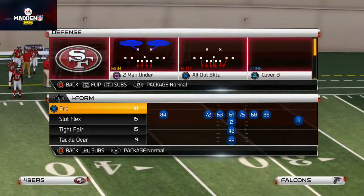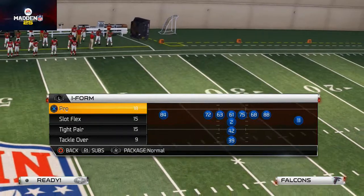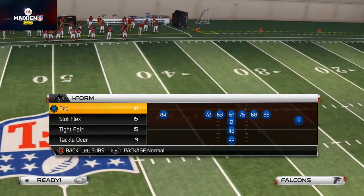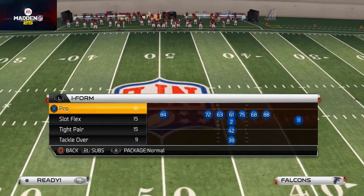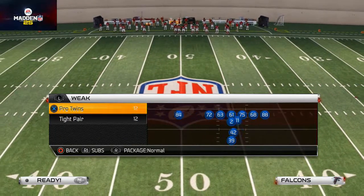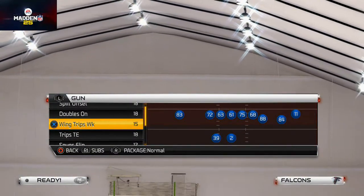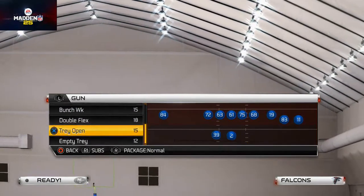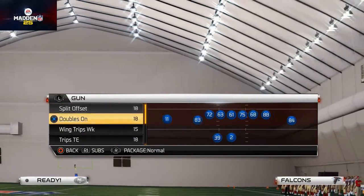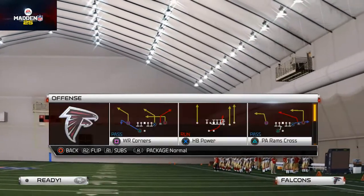We're using our Scheme of the Week here for the Atlanta Falcons, and we've got a couple of videos left to finish up. I apologize for the delay — my computer just ended up not working well. But today we're focusing on zone beaters. We've already talked about the trips tight end, the bunch, and the tight doubles. Today we're going to talk about the wing trips weak formation.